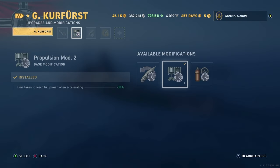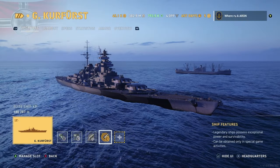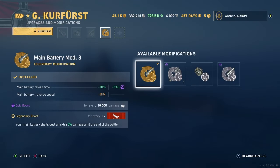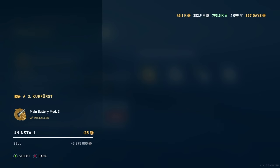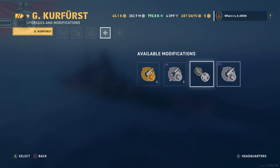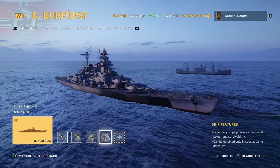Here are the modules and modifications. We are running secondaries in slot 1, Propulsion in slot 2, and Concealment in slot 3. I was actually mistaken — in the game we have the epic secondary mod, but I selected the legendary reload mod by mistake while recording. So we go ahead and uninstall that and put on just a regular secondary mod. In the game, just keep in mind it was an epic.